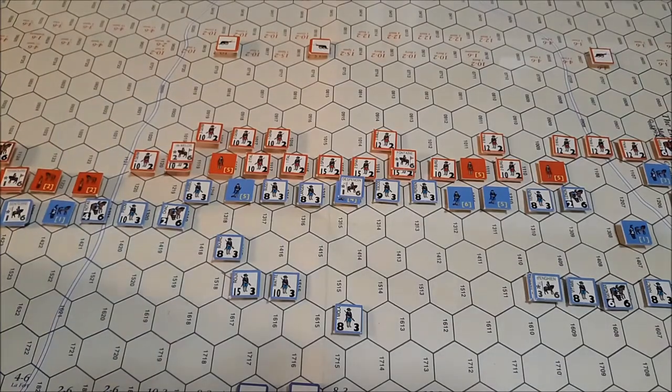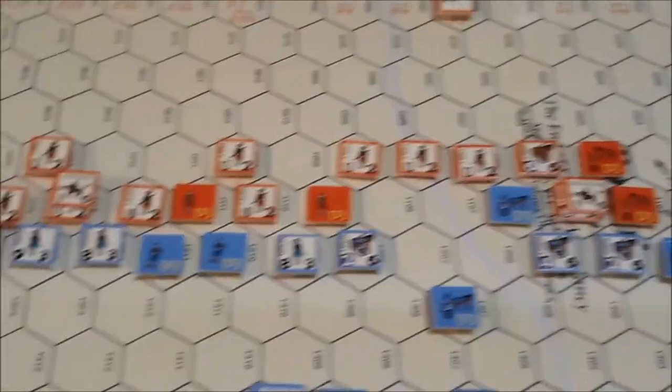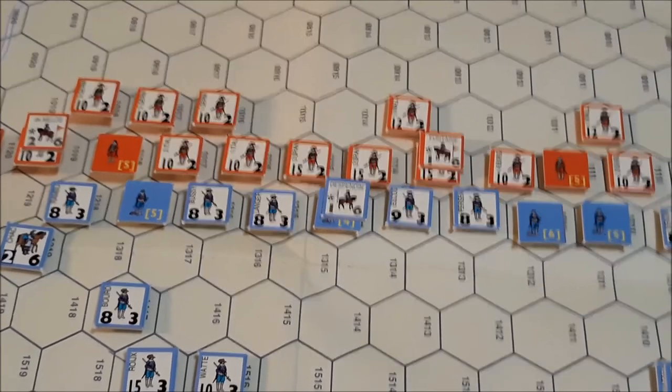We are getting ready for the French player's disruption removal phase. On the far French right, it doesn't look like they have any eligible units. This one is adjacent to an enemy zone of control, this one is also in an enemy zone of control, as well as this unit. So there will be no attempts on the right flank. More towards the center, likewise this unit is in an enemy zone of control, and this unit is in an enemy zone of control. So there will be no disruption removal attempts there either.